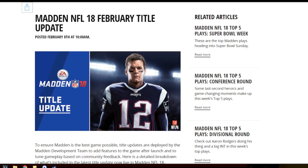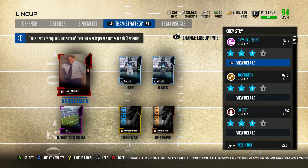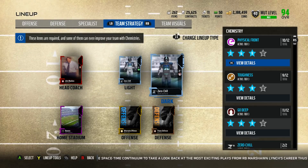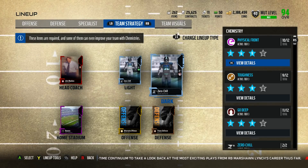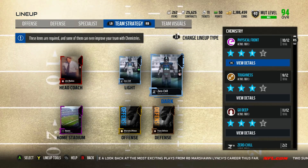The first update is this right here. As you can see now, we have the Team Strategy and the Team Visuals. So pretty much, if you're using uniforms like the Zero Chill uniforms for a boost to your players, you can still use them, but these are not going to be uniforms you use in the game. These are just going to be uniforms for the Chemistry Boost.